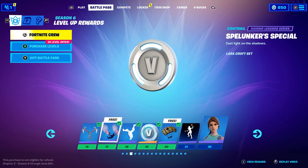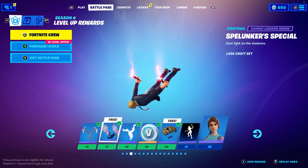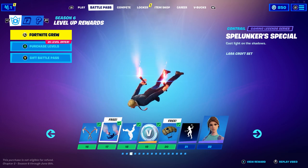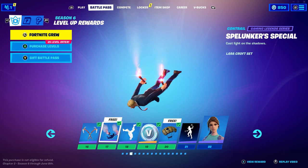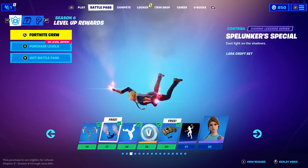And while we're here, you can also unlock a free contrail called the Splunker's Special. All you have to do is reach level 17 and you will unlock this for free. It's really easy and you don't need to own the Battle Pass, so definitely check that out.